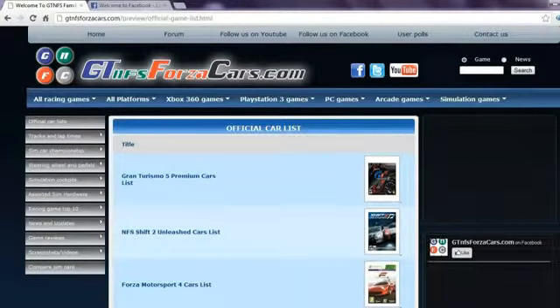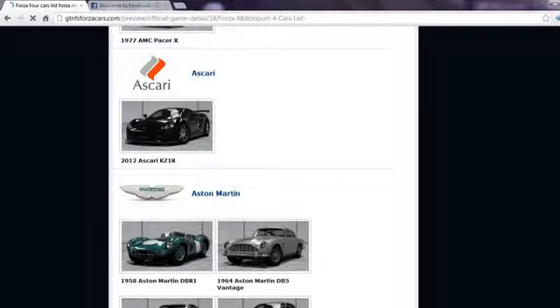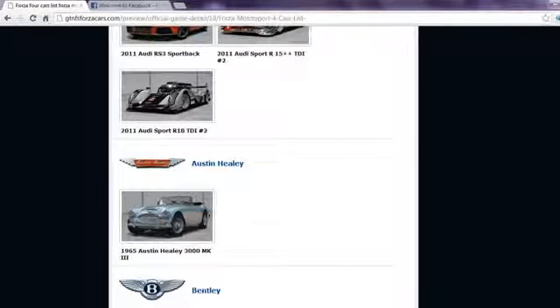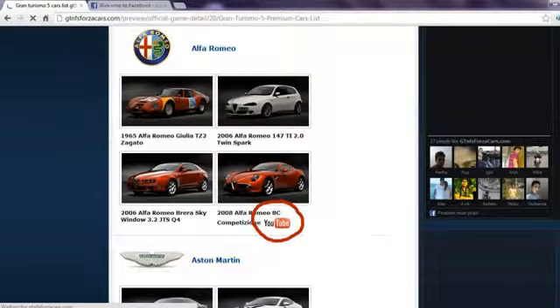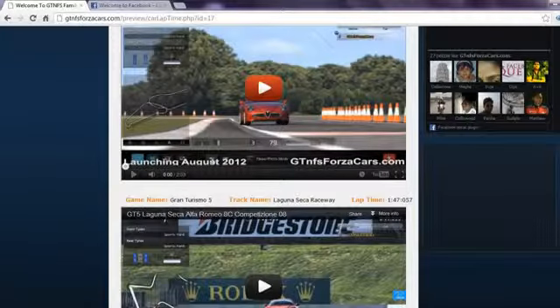On our website, you can find official car lists from most famous racing games in the world, including every DLC car released so far with high resolution photos. If any car model from the car list has a YouTube logo beside their name, you can click on that car thumbnail and get all the lap time data and videos by that same car. You can also play the YouTube videos directly on our website.